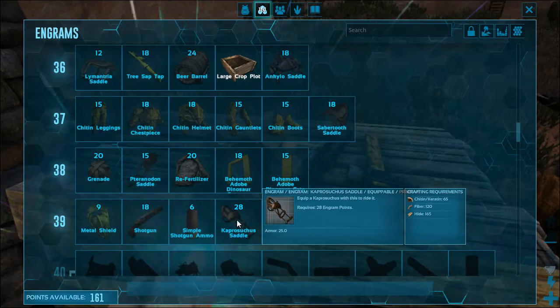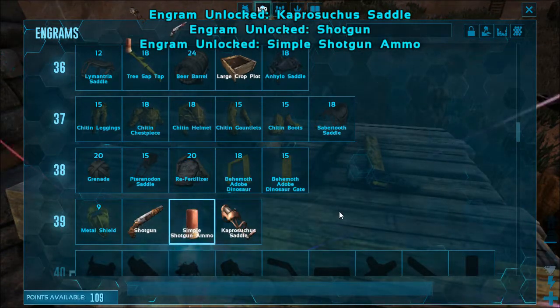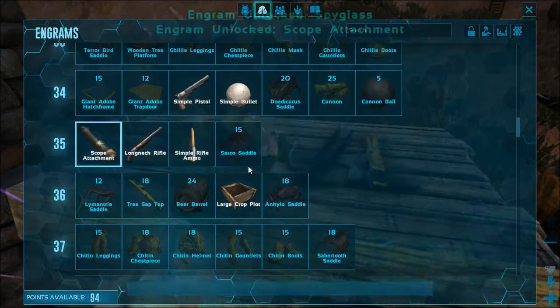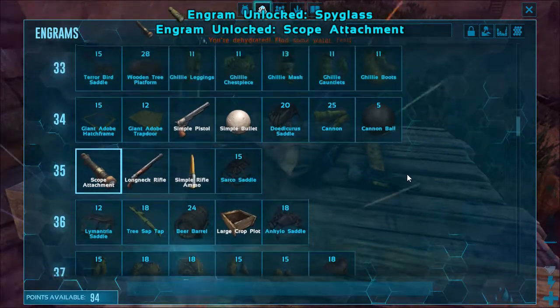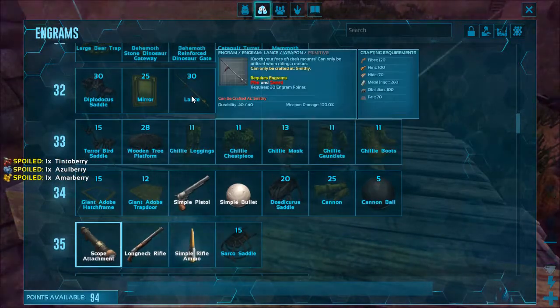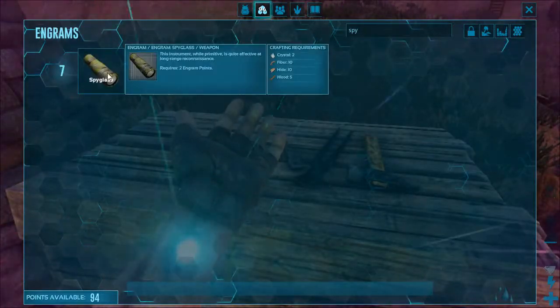I need 65 chitin. Damn. Let's do the shotgun, shotgun ammo, and the scope attachment for the rifle. Fuck yeah. Oh, I had to learn spyglass. Zero fucks given about learning spyglass. Actually... maybe. Is that binoculars? Nice. I gotta find crystal for it, though.